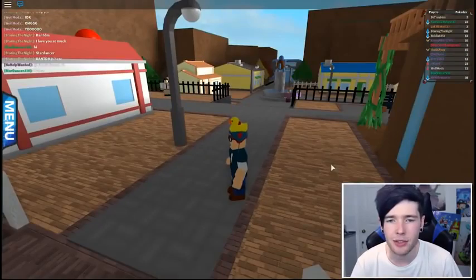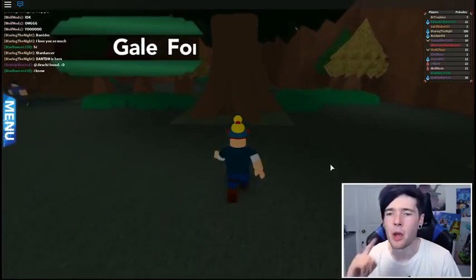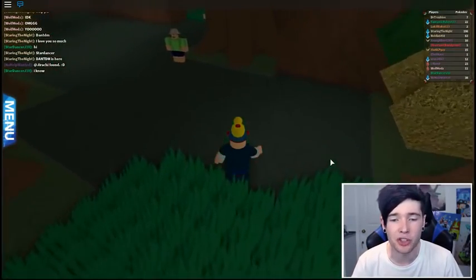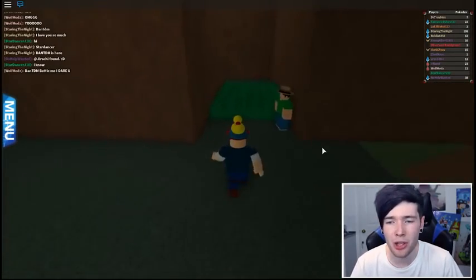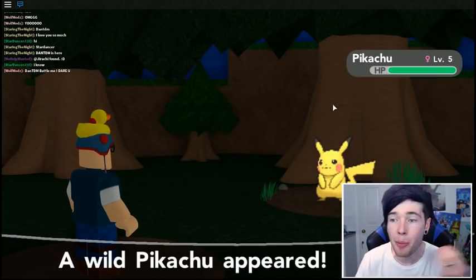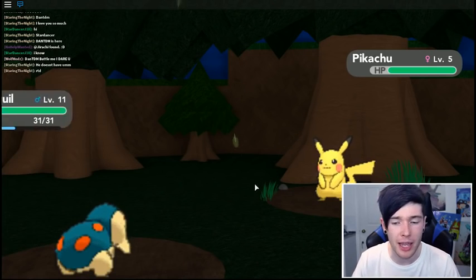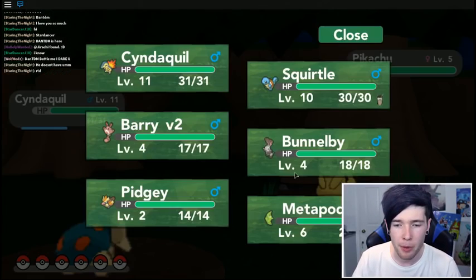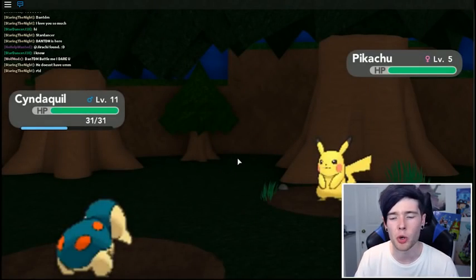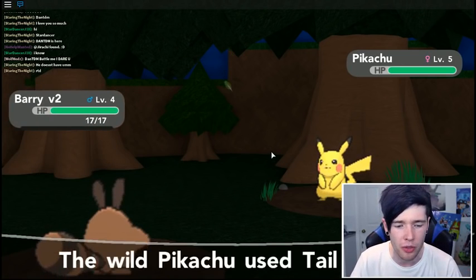Now I have no idea where we need to go next. I think it's this way - the way we went before. Because we got stopped last time, we had to turn around. Let's get to the next town so we can actually grab our first gym badge. I think we can do this straight away. What have we battled into? A Pikachu! No way! An actual Pikachu - oh my goodness, I need to capture this right now! But first we need to switch into Barry version 2.